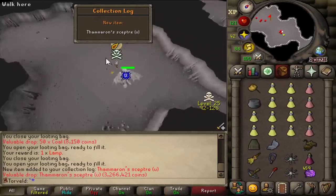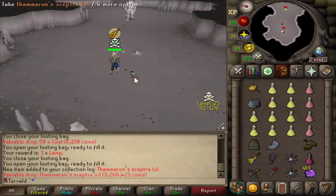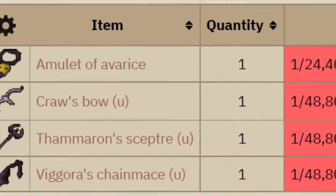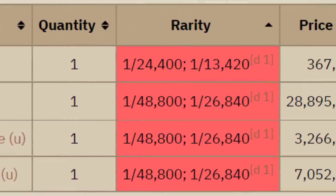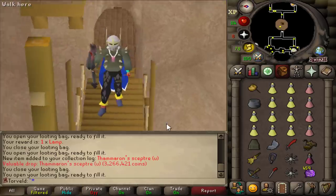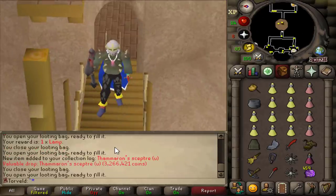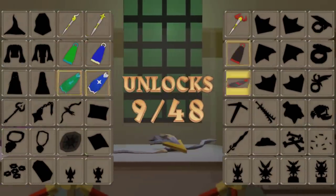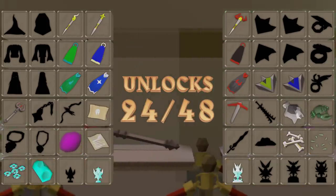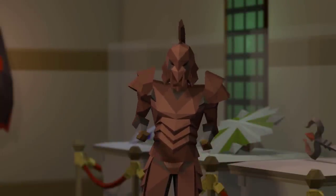Oh my f***ing god. Oh my god — I just got a Thammaron's scepter! It's the worst one. It could have been a crossbow or a chainmace — that would have changed the account forever. But I just can't complain. It's a 1-in-26,840 drop rate — I can't believe I got it. It's good but it's bad. I've never hit that drop table ever from revenants and it's on a hardcore ironman. Big things coming on the account — I'm so excited.